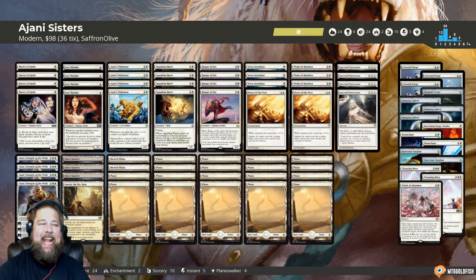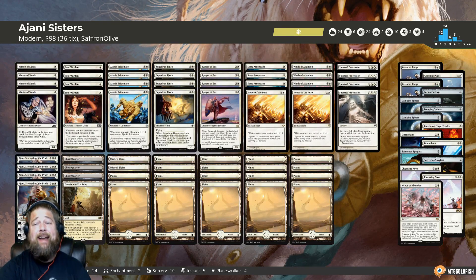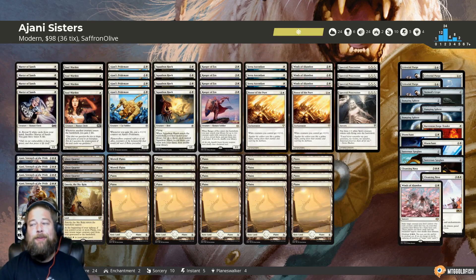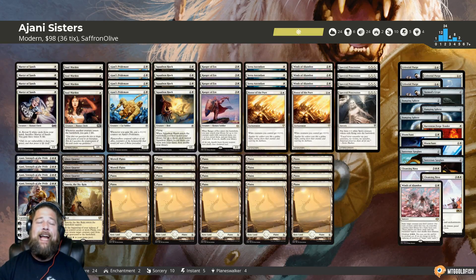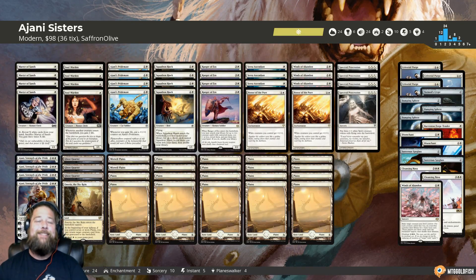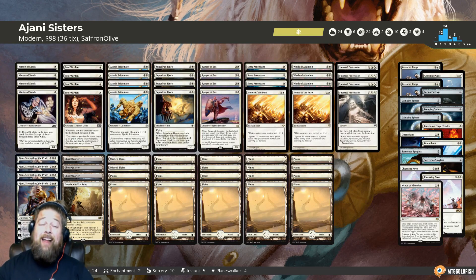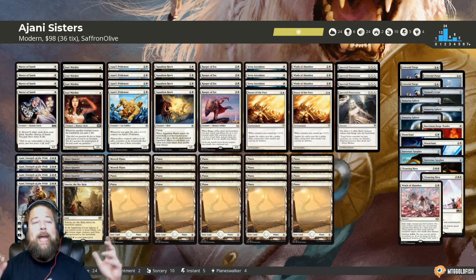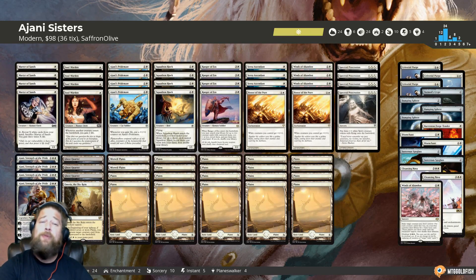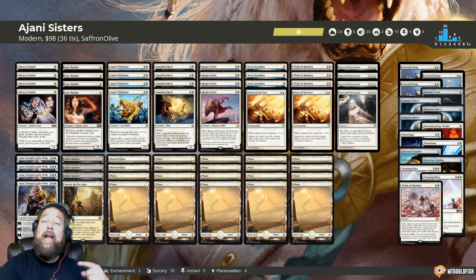Hello everyone, it's Seth, probably better known as Saffron Olive, and it's time for another edition of Budget Magic. This week we are heading to Modern as we wait for Throne of Eldraine to release and shake up Standard, and we are playing a sweet M20 card. This is a Soul Sisters deck, but with a twist — this is an Ajani Strength of the Pride Soul Sisters deck, the perfect card to take advantage of in Budget Soul Sisters. Just under 100 bucks in paper, 36 tickets on Magic Online, mostly because Ajani Strength of the Pride costs a few dollars, but a really decent price for a super sweet deck.